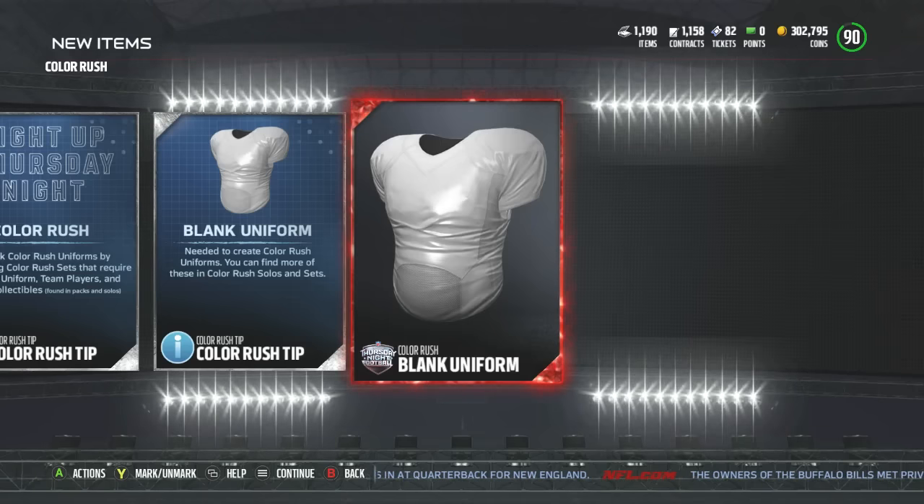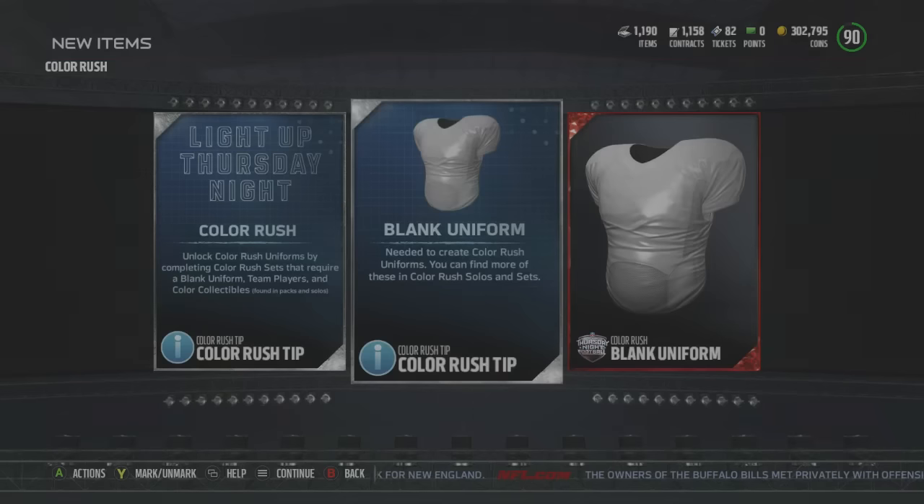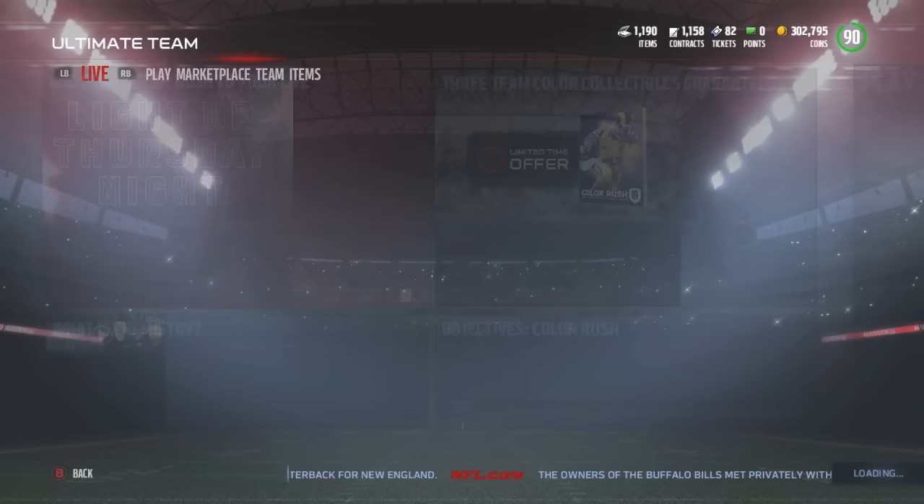Okay, so we get an elite blank uniform and we get two color rush tips. Hey, it's a free pack — no mind if I do.